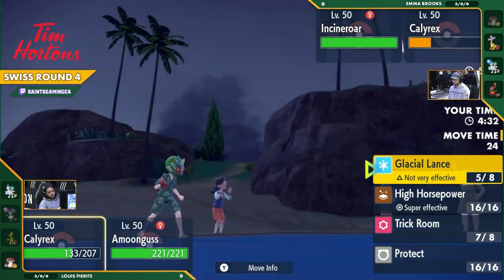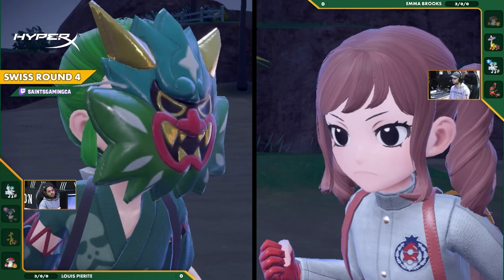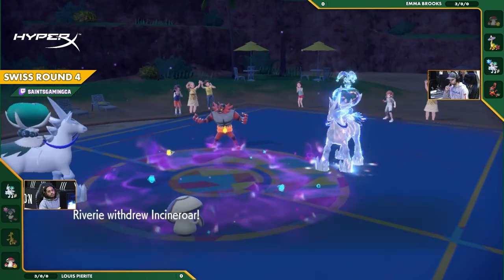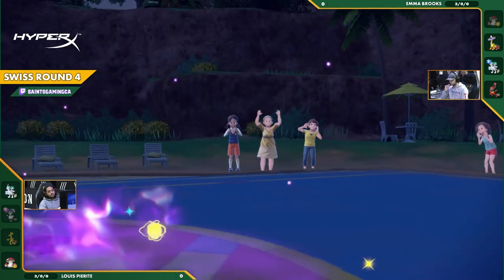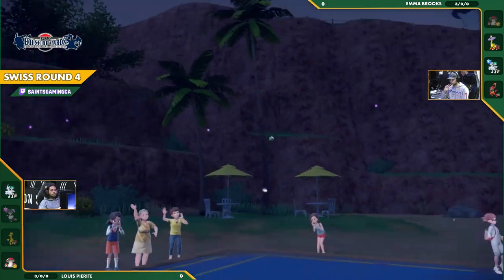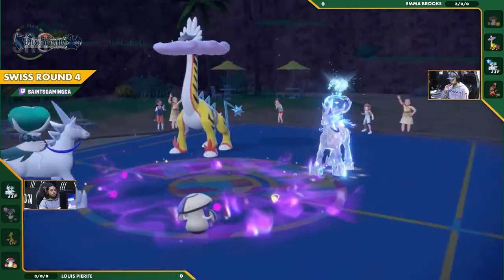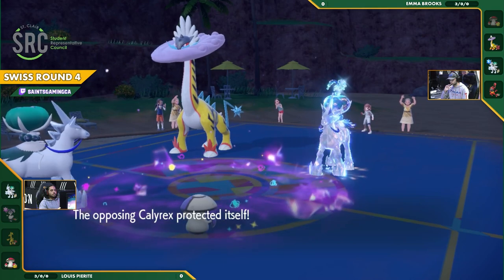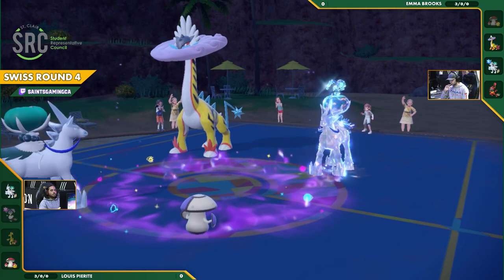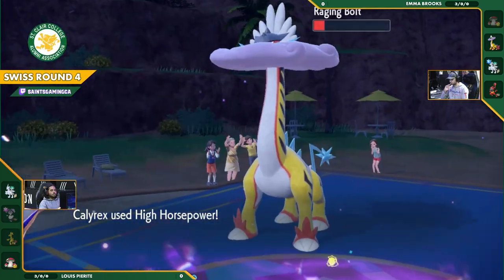I feel like with the boost it might actually KO here. Oh wait, it's effective now because it's Water. I was talking about Lewis using the Glacial Lance, but I think High Horsepower is a play. Either way you're going to get the KO. Protect is going to be the play instead for Emma — she's the one that is Water Tera. I think they both have Water Tera. Calyrex is going to Protect itself and High Horsepower is going to come out onto the Raging Bolt. That's going to be another boost, and this guarantees next turn...